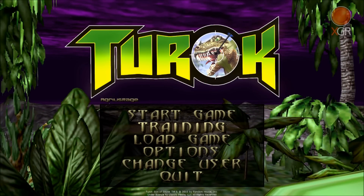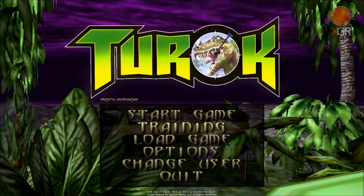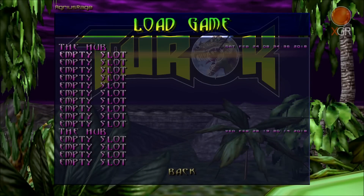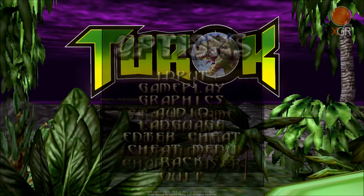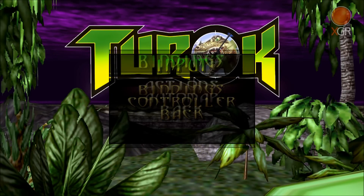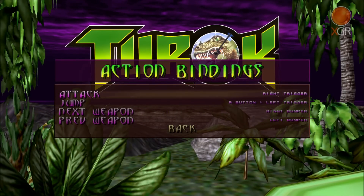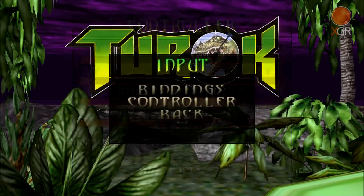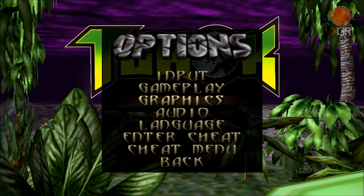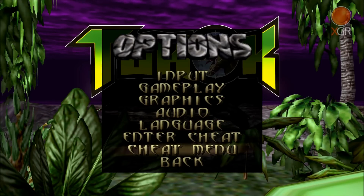Back on the main menu, you can see we've got Training — time trials are in there as well. You can load your game, and as we showed you a minute ago, all your saves stay in the same save slots. Options include inputs so you can redo bindings, auto map, controller sensitivities, graphic options, audio, language, and you've got cheats as well.